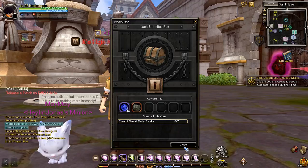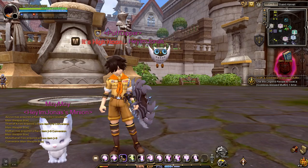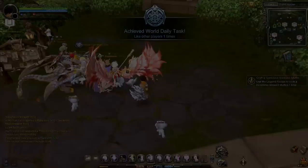After receiving the box, you will see the requirement to get the reward, which is to clear seven world daily tasks. To see your daily tasks, press V, go to the task list tab, and in there you will see all of your world daily tasks.